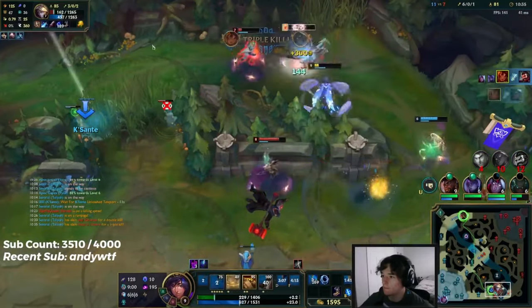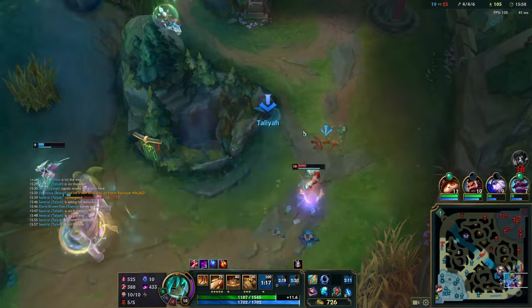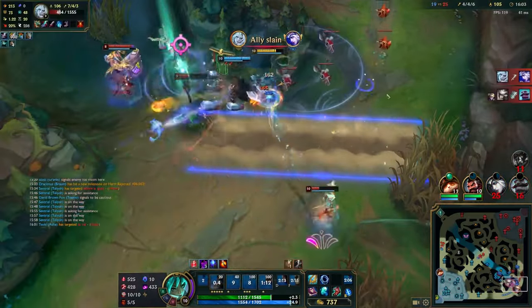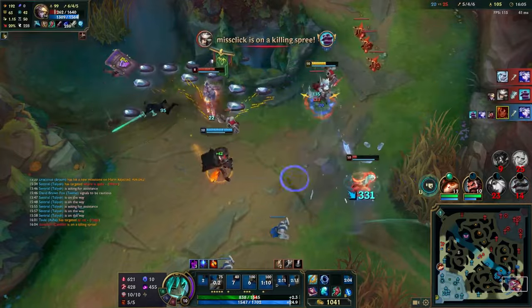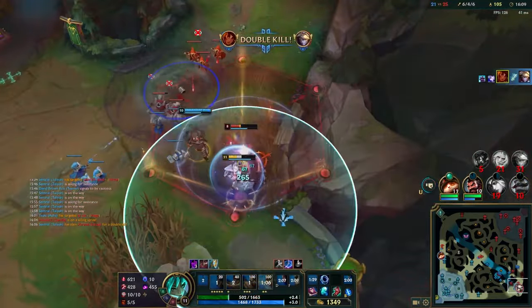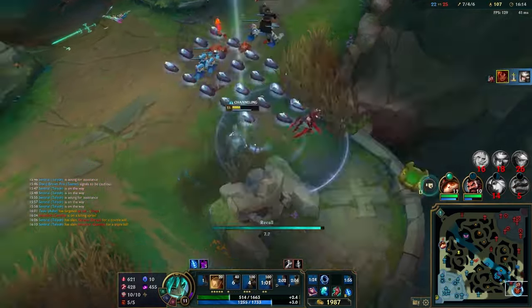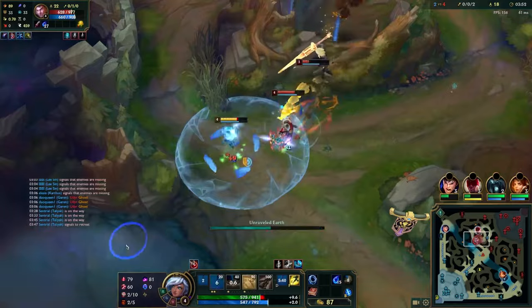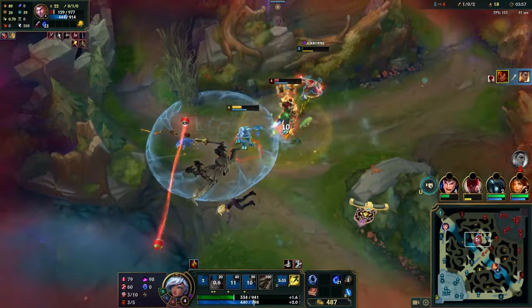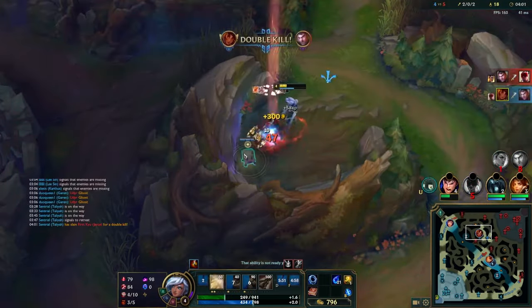Let's start by figuring out why we should play Taliyah and establishing her identity. Taliyah is a scaling control mage that particularly plays well into heavy frontline and dash champions. As she scales throughout the game, her DPS and E can completely take over a teamfight. She is in many ways similar to a lot of control mages, but the one key difference is that Taliyah has higher emphasis on teamplay and roam potential. While most control mages tend to play quite selfishly with an ultimate that does damage, Taliyah instead uses her ultimate to create map advantage and support her team, finding advantageous skirmishes and fights around the map.